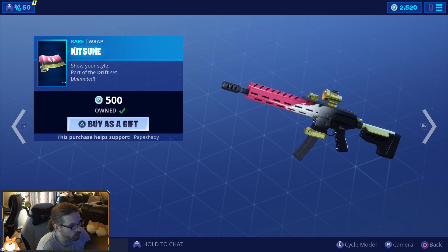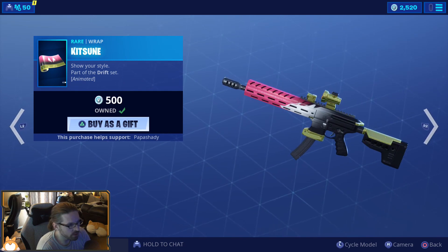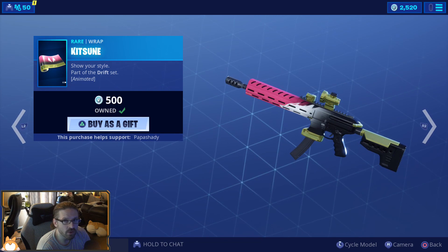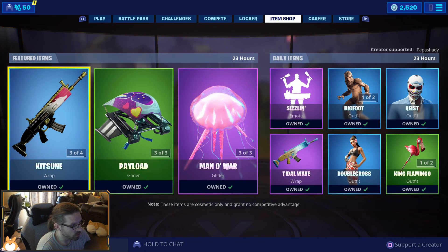For wrap, the Kitsune wrap is incredible — it is such a cool wrap. It's one of the first wraps that has a dual animation: you've got the yellow lines coming from the front to show the speed, and then you've got the wolf running alongside the weapon. It looks so good on so many weapons — Kitsune is a wicked wrap.